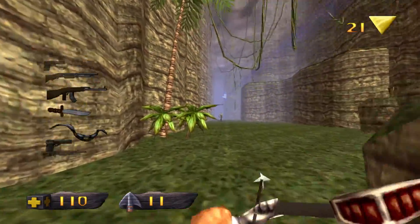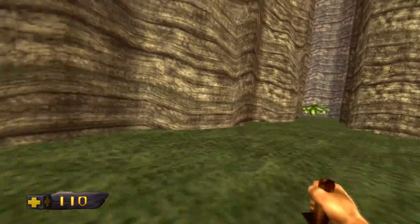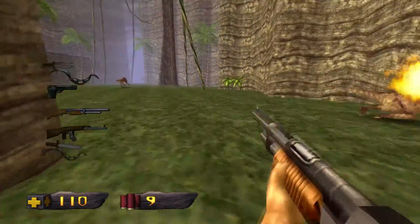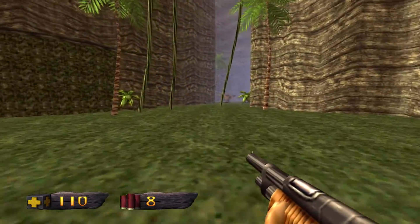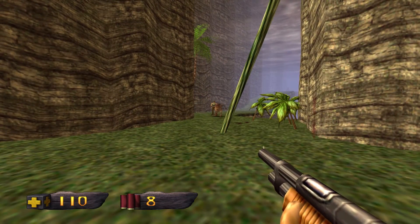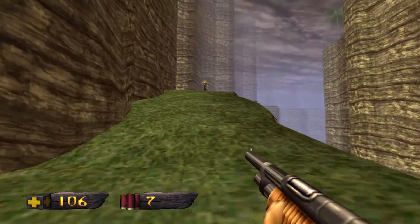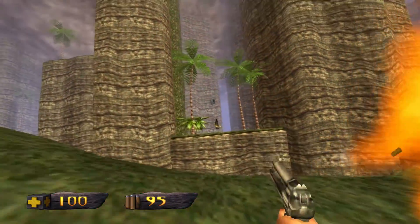I'm going to try and see if I can get the enemies to actually attack each other if they hit each other. I'm going to kill this first dinosaur and maybe this second one. I'm going to see if I can stand in the path. I got him to shoot the dinosaur and I'm actually getting the dinosaur to do my work for me. The enemies actually will attack each other if they shoot each other.